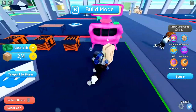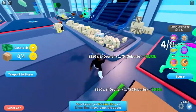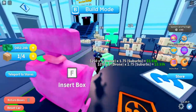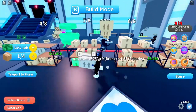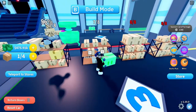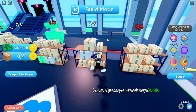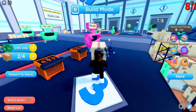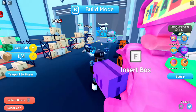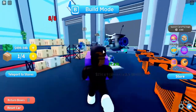You keep on doing this until you get the final one, which is obsidian. Just to show you — there's been a really good drop rate for high rarity boxes. We got an emerald, put it there, got a gold, then combined those two to a silver, then got another two trying to make an obsidian. Combined those two and got emerald, combined those two and got obsidian.